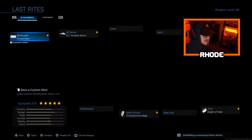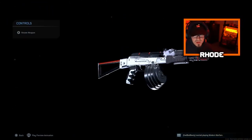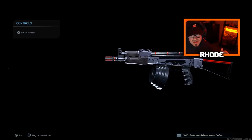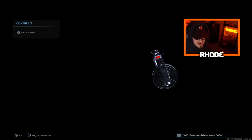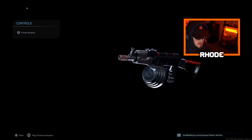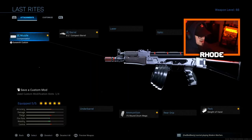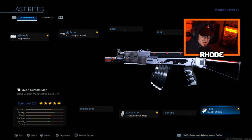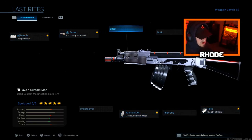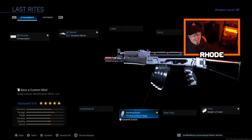For the attachments, let you guys take a look at this weapon real quick — it actually looks really clean. There's a lot of AKs that actually look like this; we had the Black Bear, we had the Fully Devoted, they all have this red and black type finish so I think these look really really good. Let me know what you guys think in the comment section down below. Running the compensator, 8.1 compact barrel, skeleton stock, sleight of hand, and 75-round drum mag.